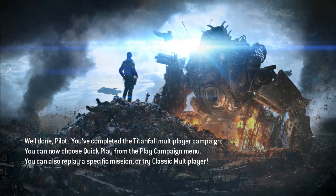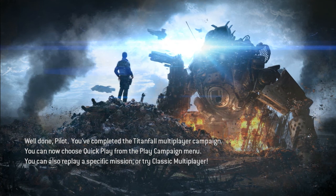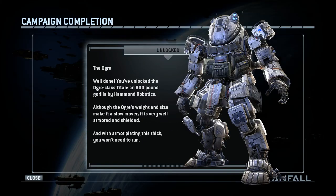Is quick play not available before? Well, anyways, I guess that's a decent way to bring players in first before they start just picking modes and playing competitively. As you see here — they're playing the campaign. First you beat it as the Militia, you get the Strider, and you beat it as the IMC, you get this big bad boy, the Ogre. An 800 pound gorilla? I think it weighs more than 800 pounds.